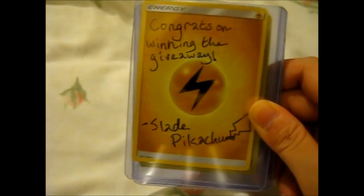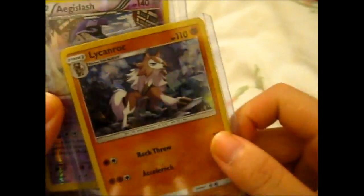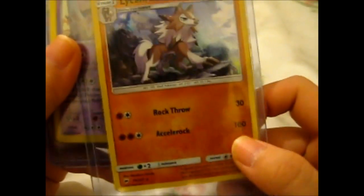See what we got here. Very nice — I can put this in my Pokemon scrapbook. Got a Lycanroc, shatterfoil-like. Cool, hollow effect — I like it. So we got this one.